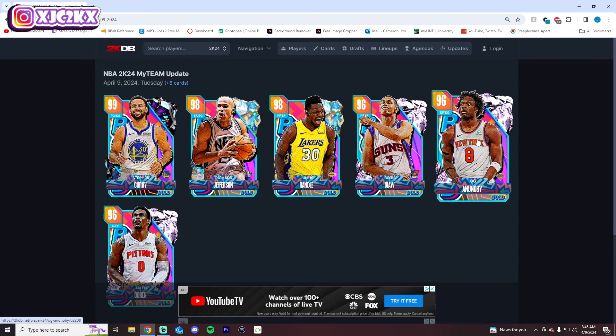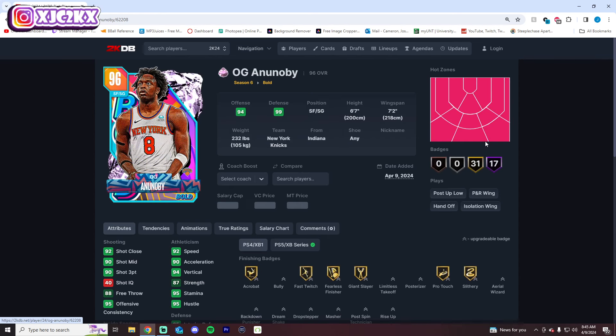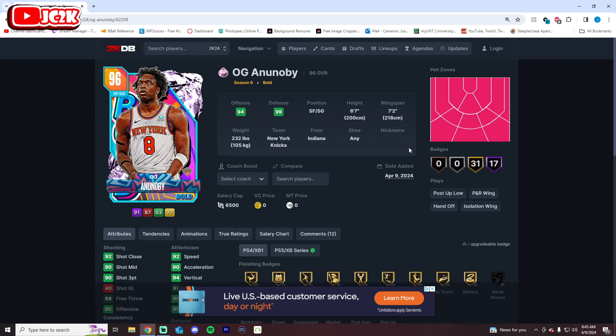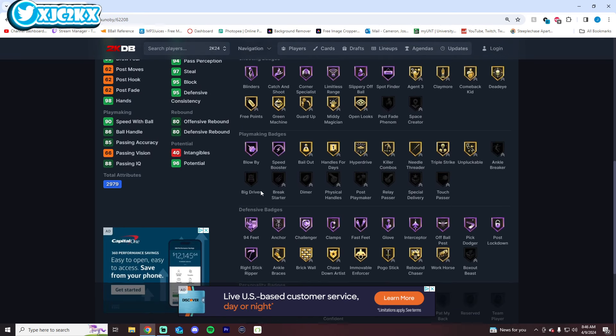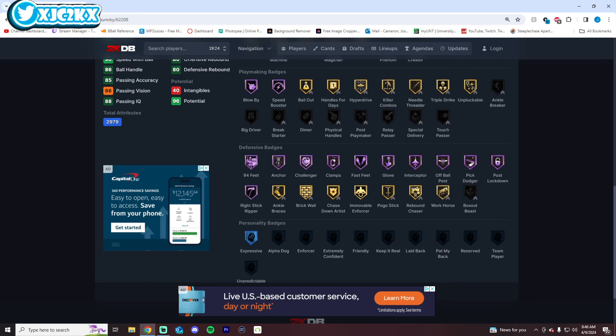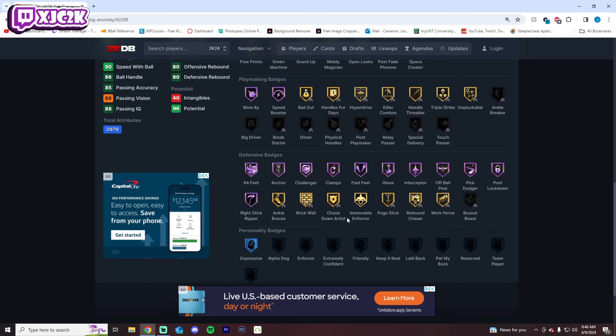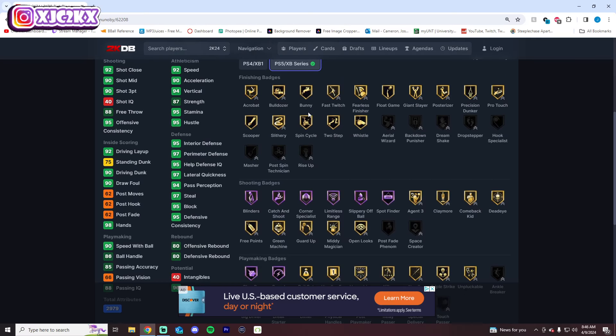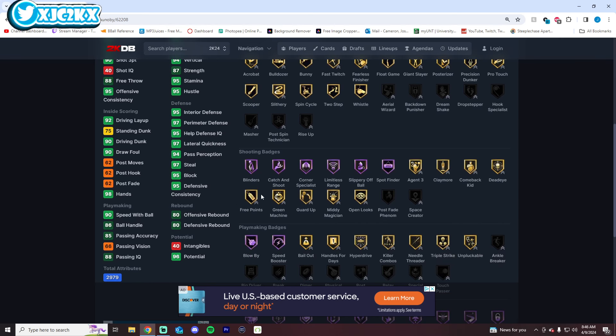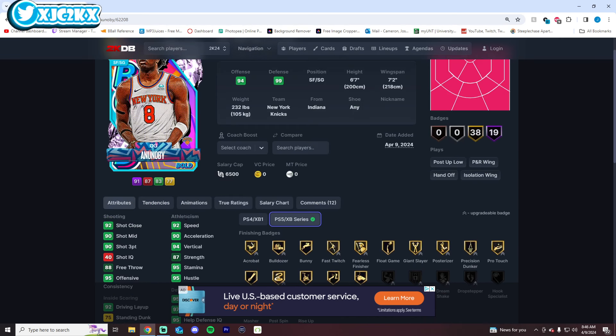OG Anunoby is likely a 3-and-D budget monster at the shooting guard position. 6'7" with a 7'2" wingspan, hot spots from literally everywhere. 19 Hall of Fame badges include blinders, catch and shoot, corner specialist, limitless, slippery off-ball, spot finder, blow-by, speed booster, and an absolute ton of defense. Has Gold Movable Enforcer. He may be missing touch passer and rise up, but that's about it. His finishing badges are only gold, but 90 driving dunk isn't bad, and 93 3-ball is certainly not bad either with very good shooting badges. Good speed, elite and versatile defender — really versatile card.